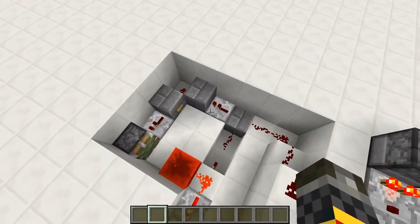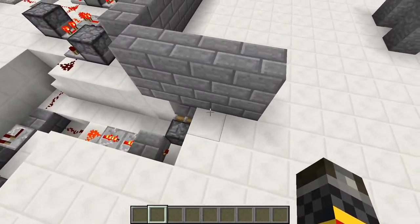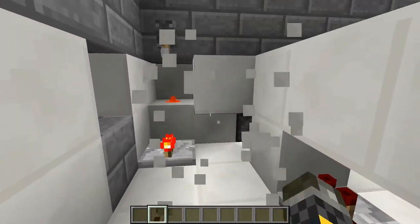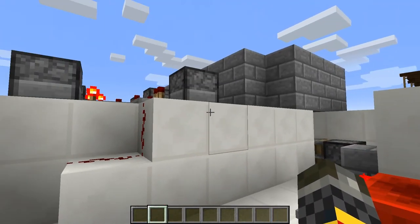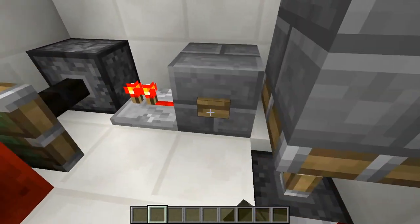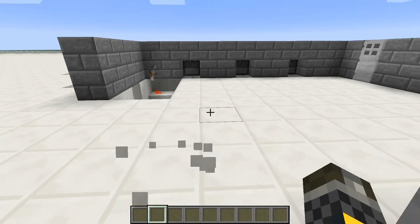Over here we have a monostable and a T flip-flop. This piston will retract, cutting off this signal here, which will in turn extend these pistons. There is a reset — you just have to make sure you have all your swords out, or at least the one that's over, otherwise this will just get activated again. Reset and these will drop back down.